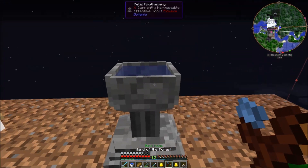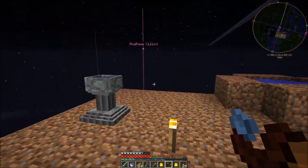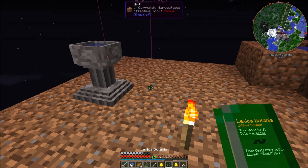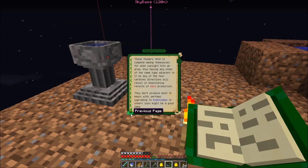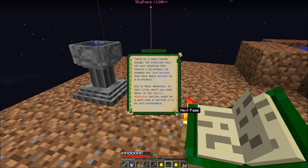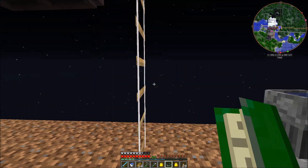I just kind of threw mine together at the beginning of the game and haven't changed it yet. So, which flower did we want? The endoflame. I need that red mana petal.